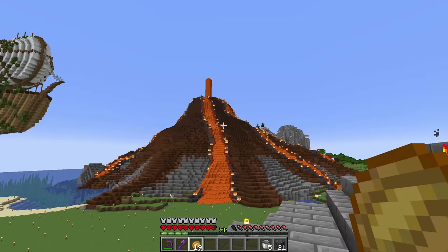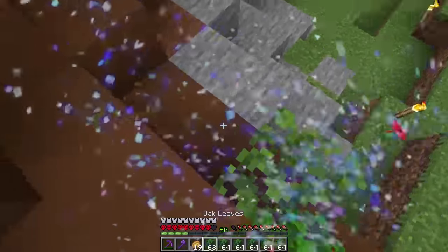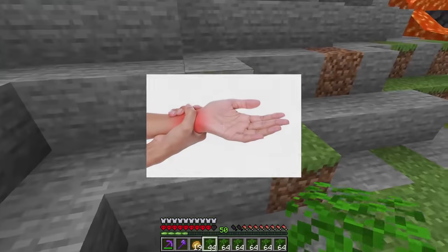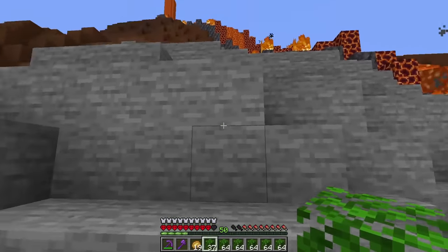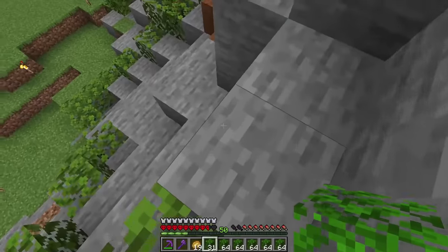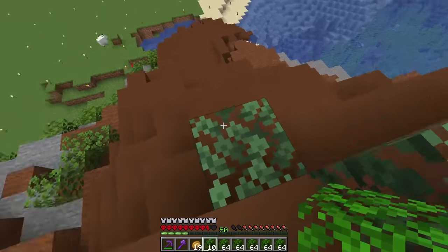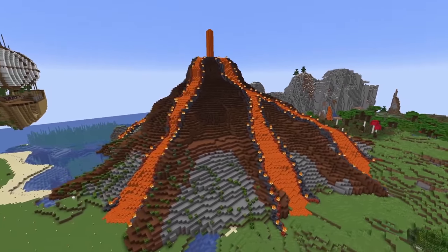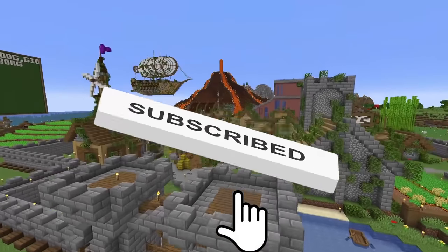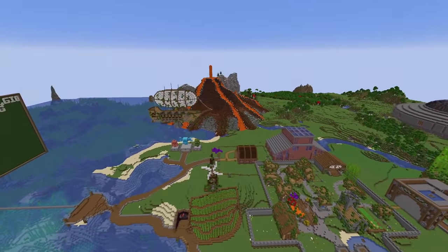And there we have it — the volcano is basically complete. There's only one last thing I want to add: leaves! It's leaf time — it's been a while since I've used leaves. At least a million blocks were placed to build this volcano over entire days. The volcano is finally complete. That was pretty insane. If you guys enjoyed this video, please consider subscribing, because building this entire thing took blood, sweat, and tears — literally five full days. Liking the video and commenting down below will be amazing. Thank you so much, and I'll see you guys later.